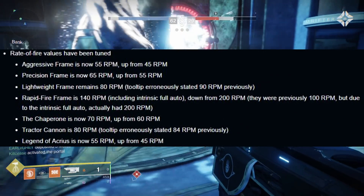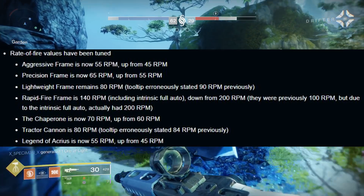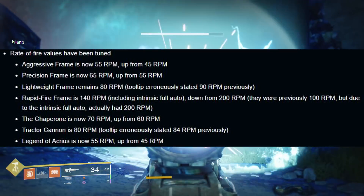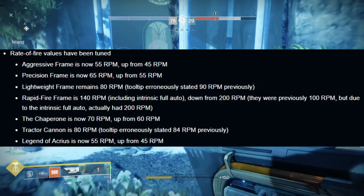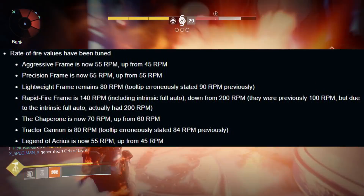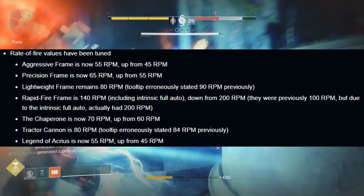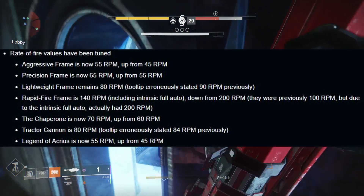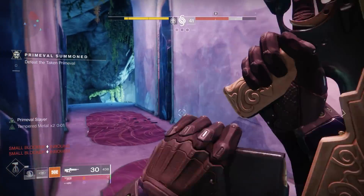Rate of fire values have been tuned: aggressive frame is now 55 rounds per minute, up from 45; precision frame shotguns are 65 rounds per minute, up from 55; lightweight frame remains at 80 rounds per minute (the tooltip erroneously stated 90 previously); and rapid fire frame shotguns are 140 rounds per minute with intrinsic full auto, down from 200. For exotics, the Chaperone is now 70 rounds per minute, up from 60; Tractor Cannon is 80; and Legend of Akris is 55, up from 45. So again, big changes — effectively doubling shotgun damage in PvE.